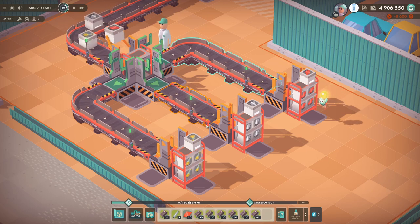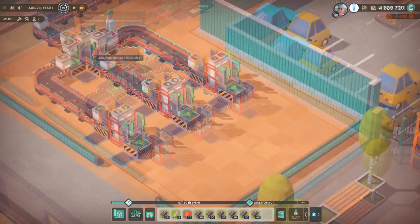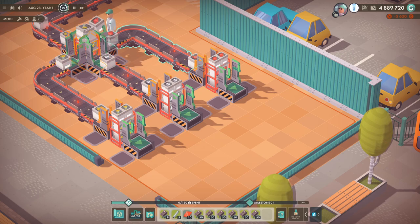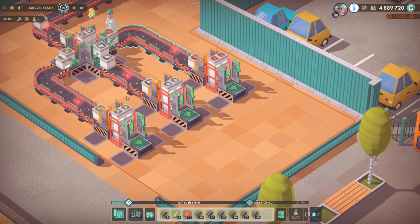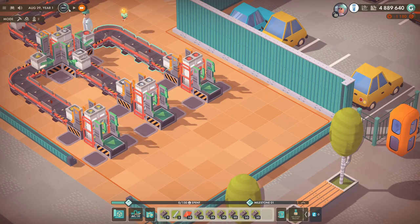The next thing we're going to do is actually the opposite to this filter thing. We're going to take each of these inputs and combine them into a single output. Useful for not wasting conveyor belt parts and not sending three conveyor belts all over to the same section. So we'll do that now.